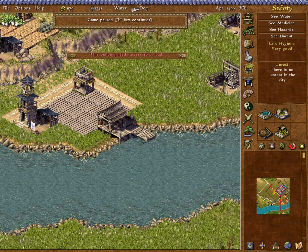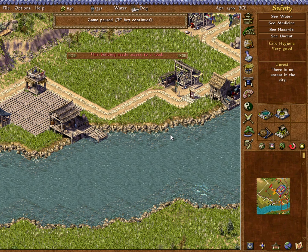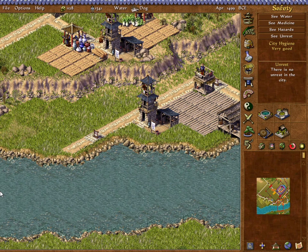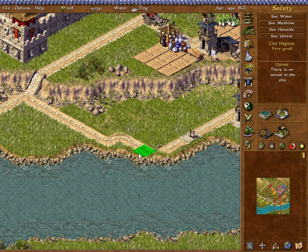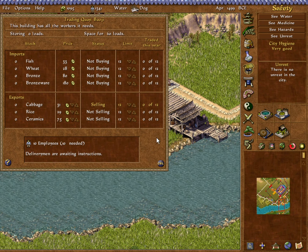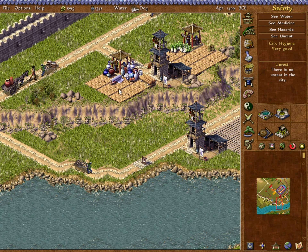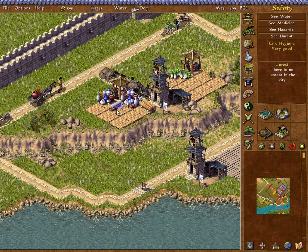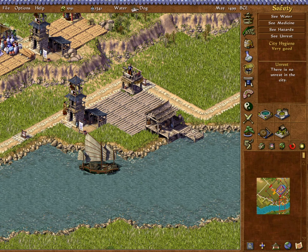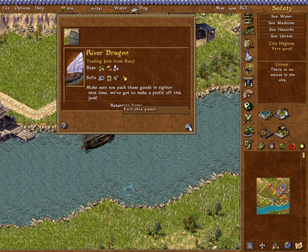I just wanted to make sure we connect a whole bunch of roads to this, with a couple roadblocks. For now we're going to sell cabbage, sell ceramics, and want to buy bronze — but we can't afford to do that yet. Not until we know that we're going to get our alliance with Baoji and have ceramics to go bribe them. And here comes the trading ship with nothing to buy.